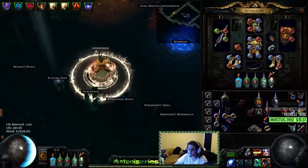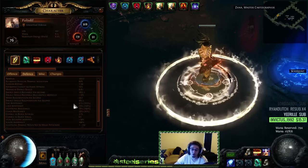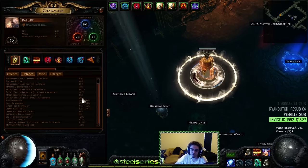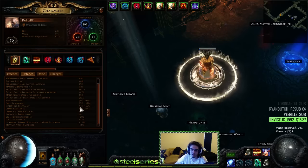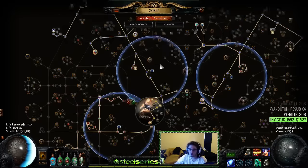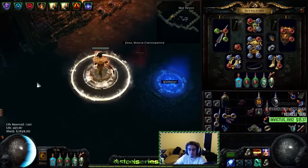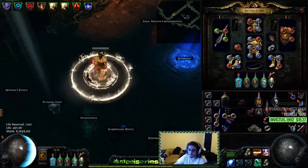Let's talk about how you survive as Righteous Fire. Obviously with Righteous Fire you degen quite a lot, so we're at about 1,000 energy shield regeneration per second. We're at 91 fire resist — lightning resist should be 80 when I'm done, which will be pretty nice with Unnatural Calm. Having 80 lightning resist with Unnatural Calm is really cool. I'll probably turn this guy into a Atziri farmer since I think my Blade Vortex is more enjoyable for mapping.